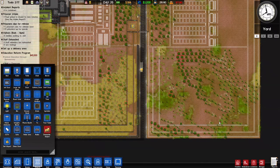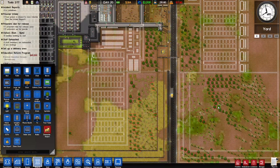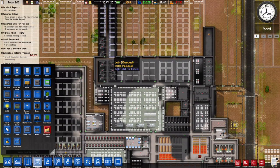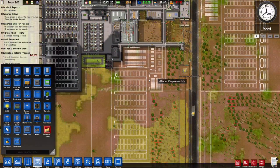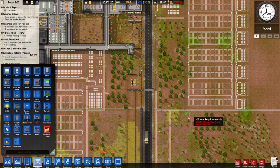I was at negative $97,000, and it was all I could do to have my workmen chop down trees, sell off the logs. It was really frustrating because once I got to a positive balance — which took like three days — the game then ordered me another $20,000 worth of trees to replant where trees had already been cut down. So I spent another day chopping down trees, trying to make enough money to pay off that debt. When you have a negative balance, you cannot build anything — no foundations, no cells. I finally got rid of that $20,000 negative.